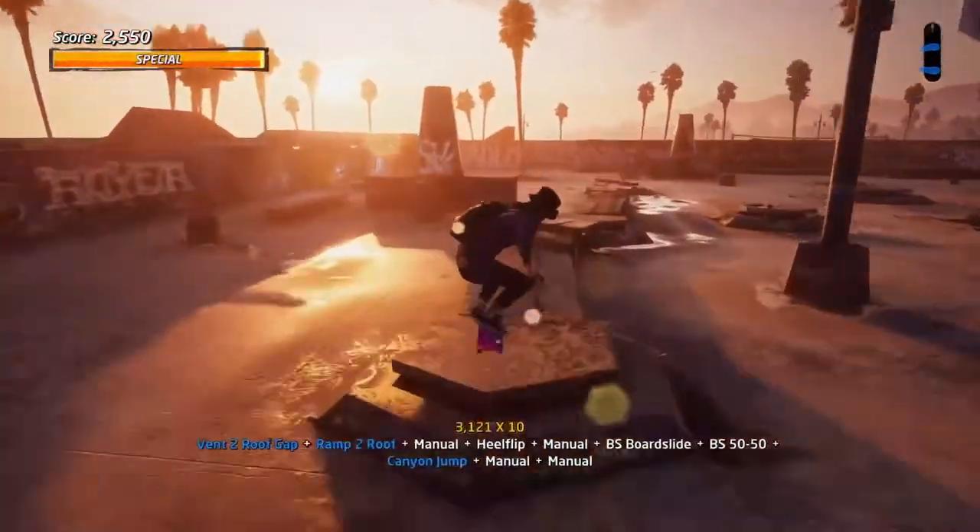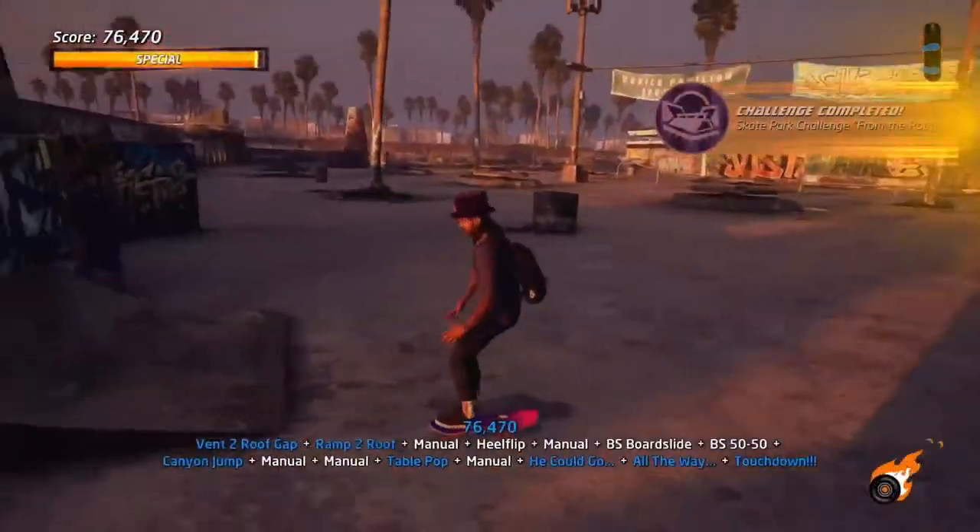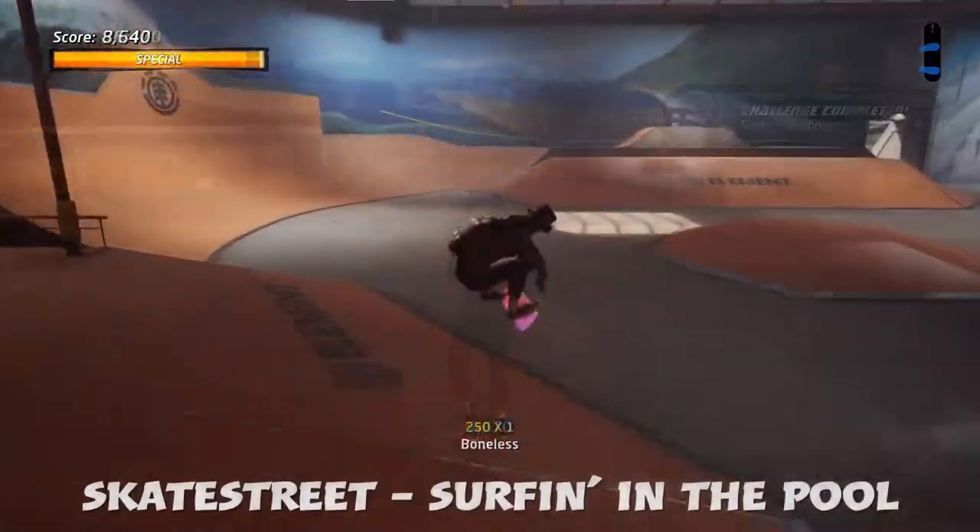Now drop — do not jump off the roof. In order to jump on the edge of the table all the way, you can go all the way. Touchdown — finish the combo to get the Get There challenge.